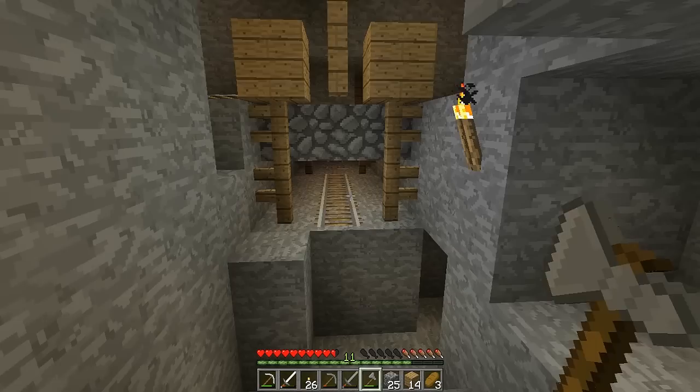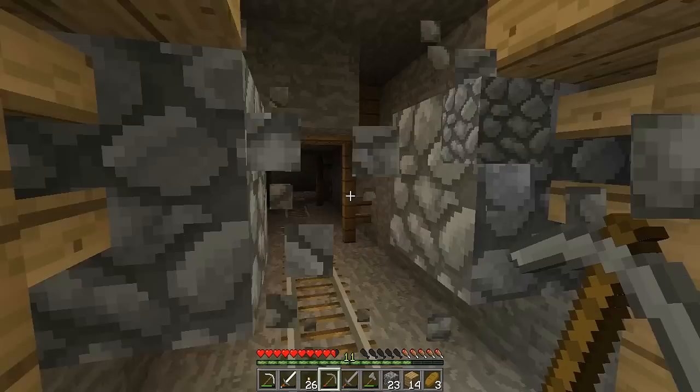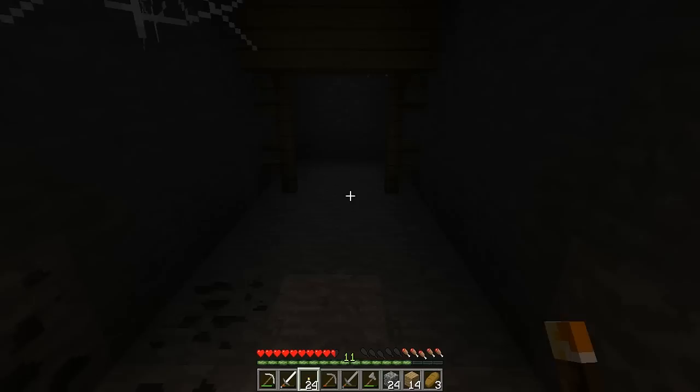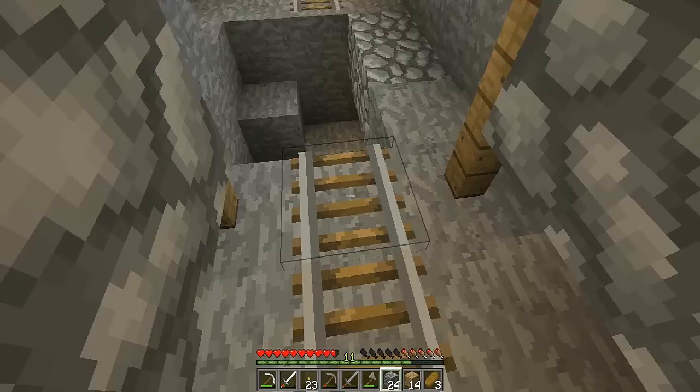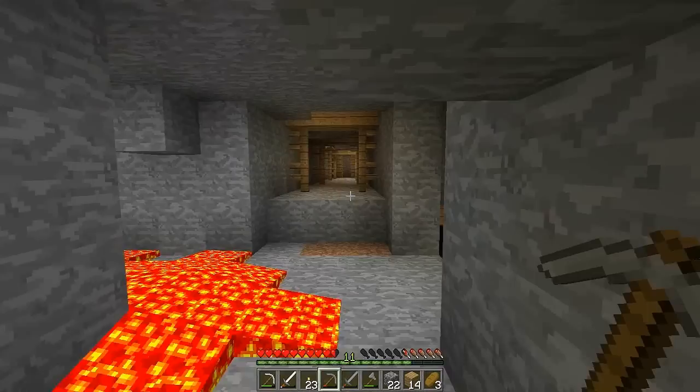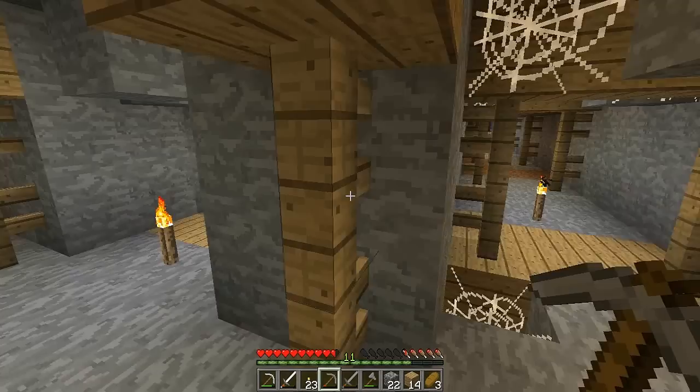Let's just get rid of this quickly and see what I can find up here. Looks like there doesn't seem to be too much — just some more mineshaft places to go to. Small coal right there, dead end. It doesn't seem to be too much here, so we're going to head back up. Let's head on back here — I think we've explored this floor, so we're going to go right to the end and explore the second part of the mineshaft. We're going to go down here real quick.